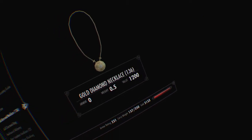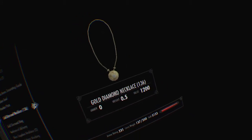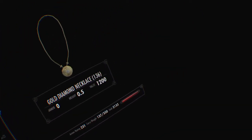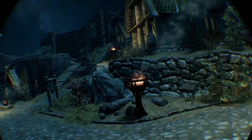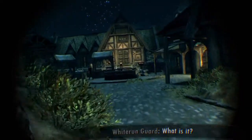I have 136 gold diamond necklaces here, which is roughly how many it takes to get smithing from 15 to 100 — I may have sold some along the way. If you have the well-rested bonus or Lover's Comfort, that can speed things up. If you're a race with a smithing bonus, you'll obviously need to craft fewer.